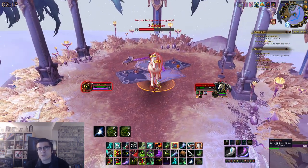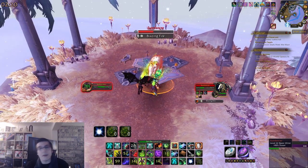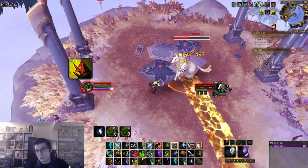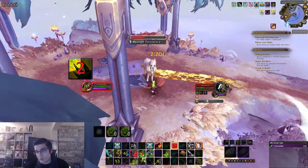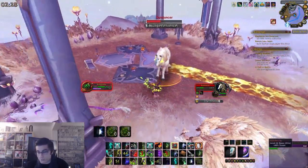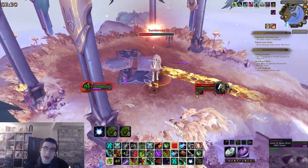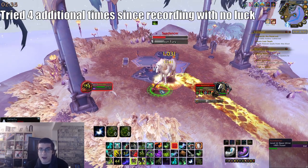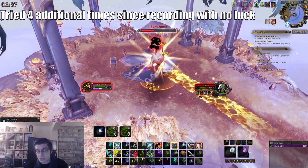Get the rare spawn to 15% health and he'll give you your reward. The mount is not a 100% drop chance. Reading up on Wowhead and what others have reported, the person who actually used the Sky Strider Glider supposedly has a higher chance to receive the mount from the rare spawn.